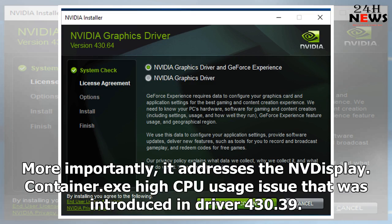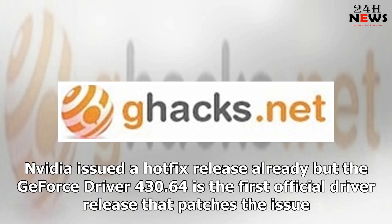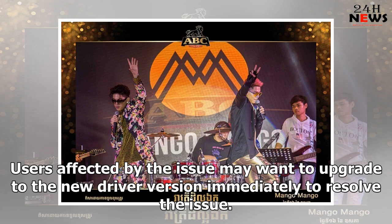More importantly, it addresses the NVDisplay.Container.exe high CPU usage issue that was introduced in driver 430.39. NVIDIA issued a hotfix release already, but the GeForce driver 430.64 is the first official driver release that patches the issue. Users affected by the issue may want to upgrade to the new driver version immediately to resolve it.